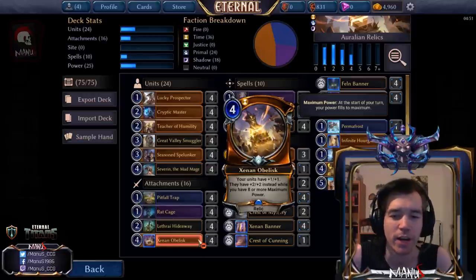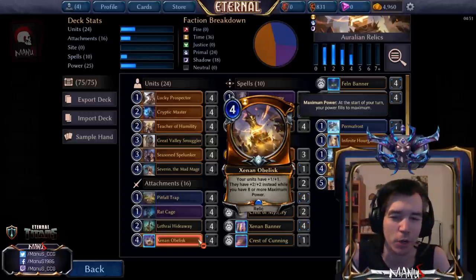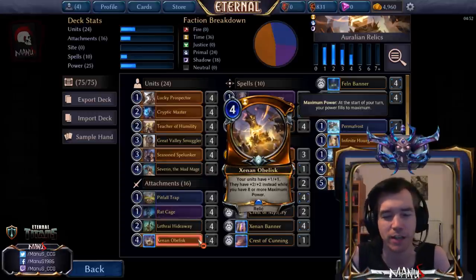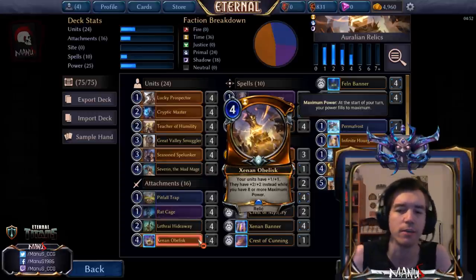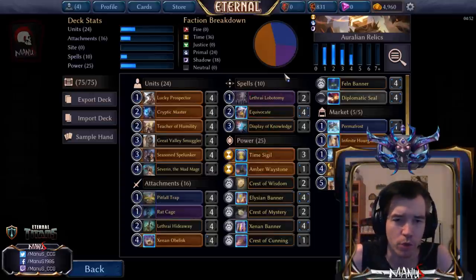Then we have Xenon Obelisk — basically the other plan B. Elves and Rats aren't that great on their own, but Obelisk makes them matter a lot more. The other units in the deck don't need Obelisk that much but still appreciate it, so there's good synergy there. It also gives you more staying power against bigger units.